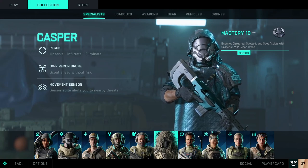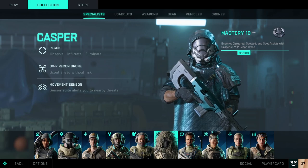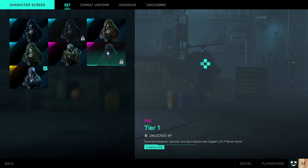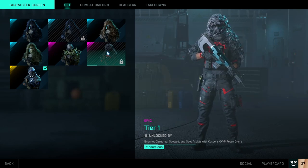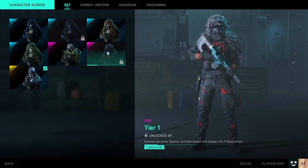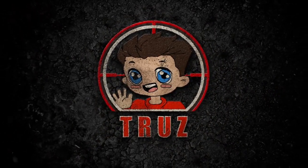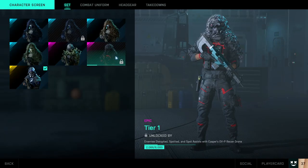Welcome back to a brand new video. Today I'm going over Casper's recon drone and how you can use it to gain XP really fast, and also unlock his high-tier epic skin which requires 8,000 kills. I've only been using this strategy for about three to four games and I'm already a fourth of the way there.